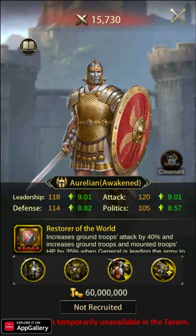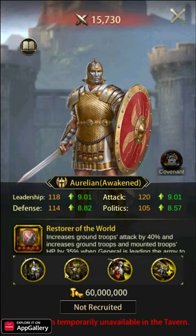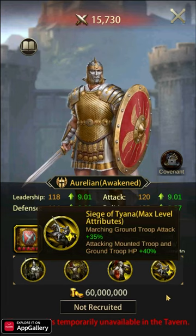Number five: Aurelion. Aurelion's skill increases ground attack by 40% and ground HP by 35%, and this skill is only active offensively. Aurelion has very high attack and HP but does not quite reach the peak of defense stats. He does bring a 10% debuff to enemy defense, which is a nice addition. At fifth place, he is a decent general for primary but also has some nice pairing options if you want to use him as an assistant.